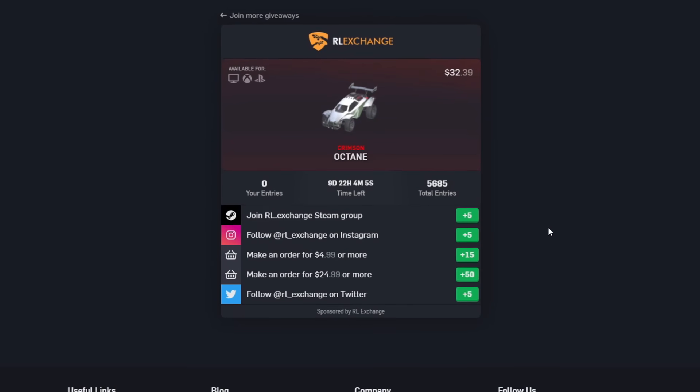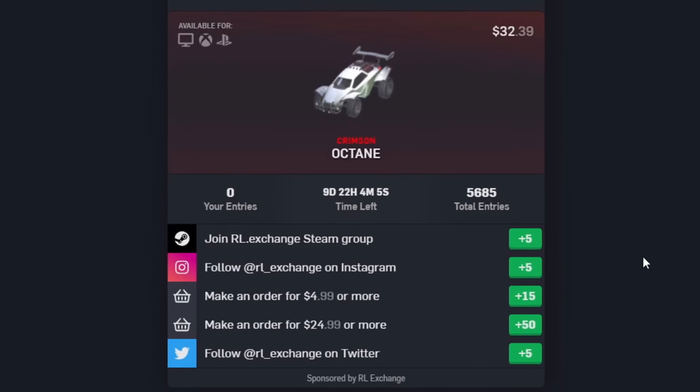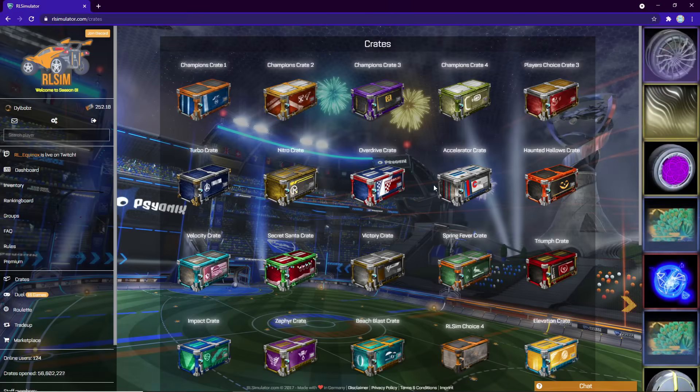My favorite part is they constantly run giveaways that you can enter by doing different tasks on the site, so make sure if you're buying things from RLExchange you also check out the giveaways tab — I know you guys love your free items. There's a link in the description that will get you all set up and hopefully you can enjoy buying some nice Rocket League items.